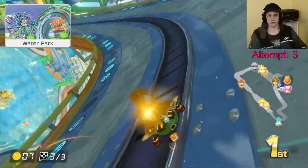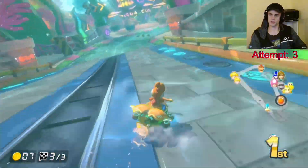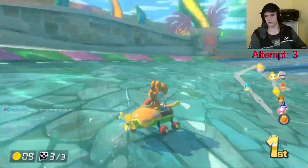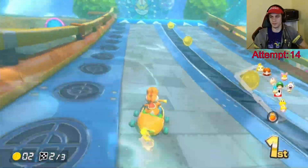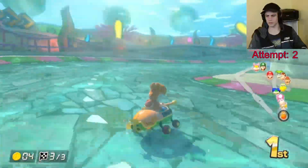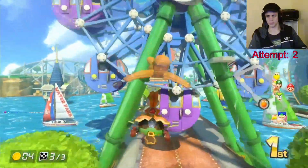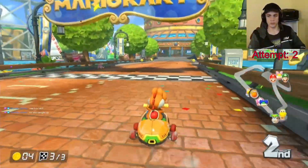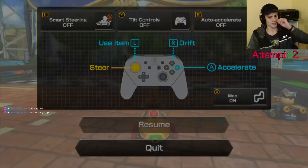Next is Water Park, which focuses on showing off the game's anti-gravity and spin boost mechanics. The underwater cups area has a few tight turns that you can drift through for mini turbos if you want, but driving straight is also an option. The Ferris wheel may seem like something to avoid, but you can actually smash through the ride cars without any consequences. Not knowing this detail ended attempt two.